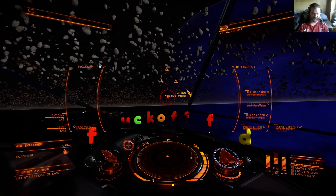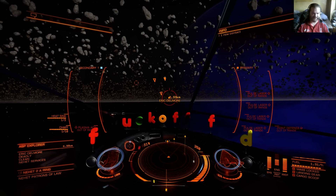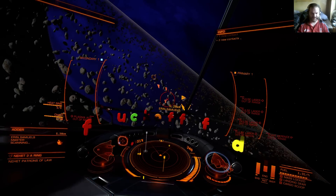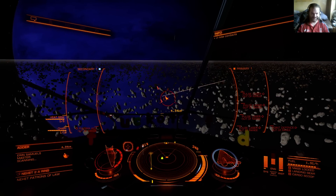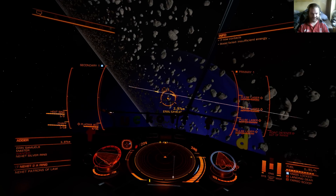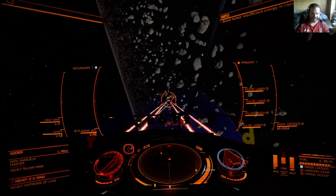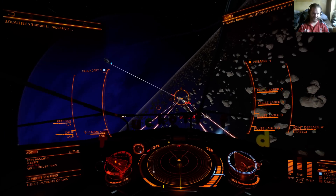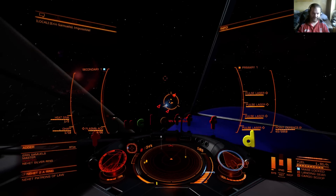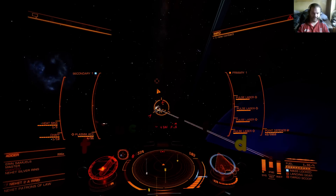Well, they're still going at it. Asp Explorer - would be nice if you were the wanted one, but he isn't. It's an Adder. His shields are already down. That's it done.